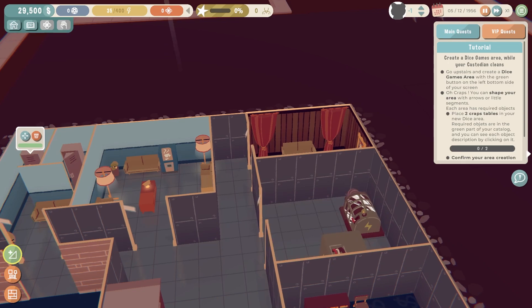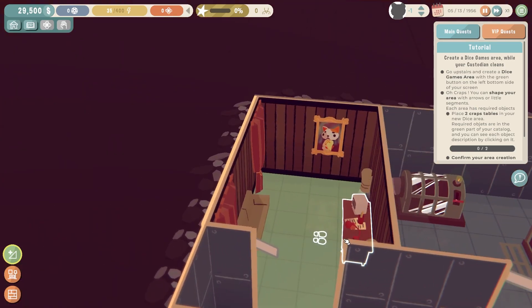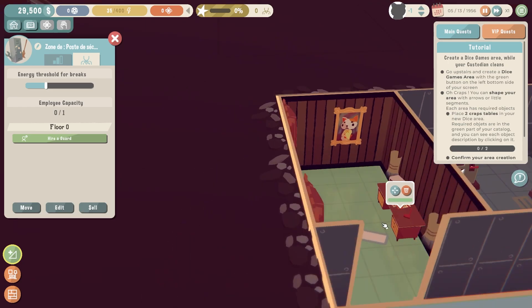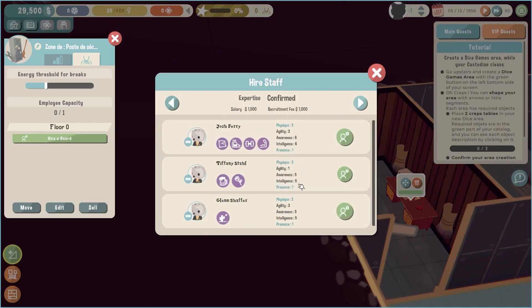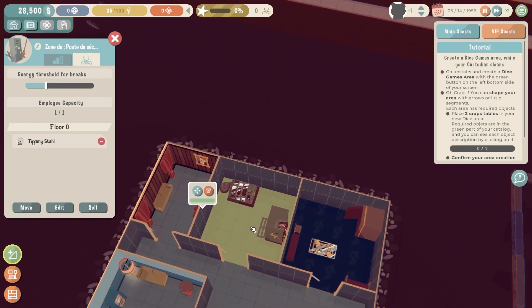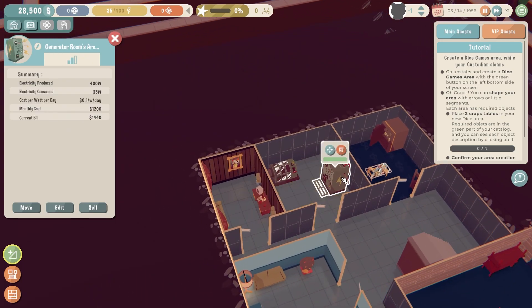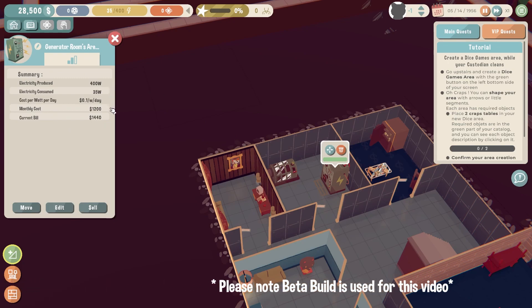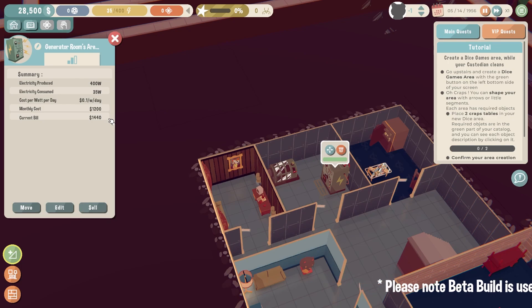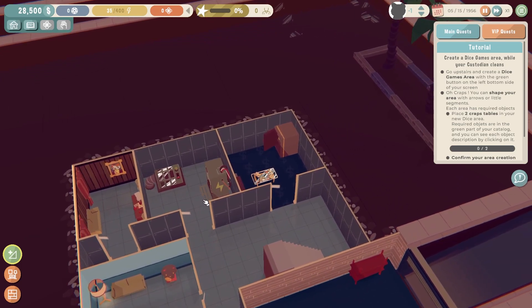Just a little to the right, there is the security room. It is the operation center for your security personnel. Once you hire a pit boss, they will be working from this room — and you will need the security. After all, this is Las Vegas and you never know what can happen. Right next to that, I'm seeing generators, so that must be the generator room. In this room, you can monitor the casino's electricity consumption and costs. Be careful of your watts consumption when installing new lights and electric arcade machines — if your consumption is a little too high, your casino will lose electricity and go dark.